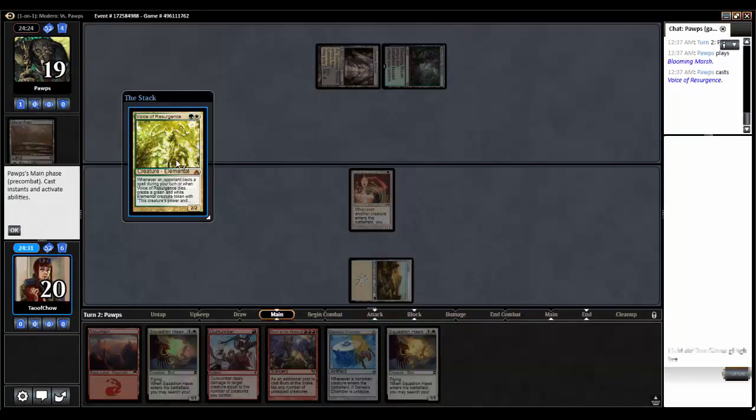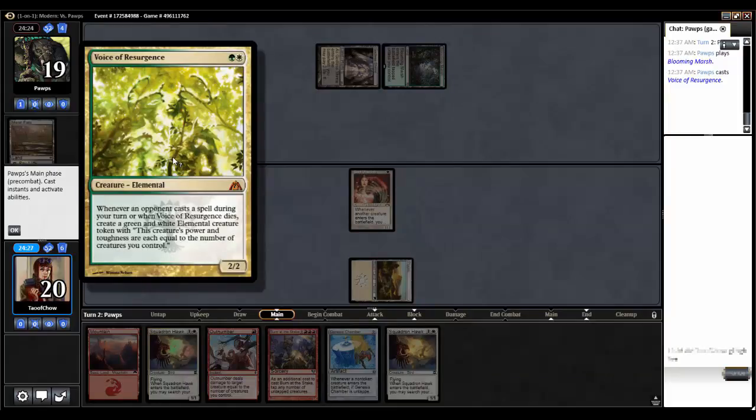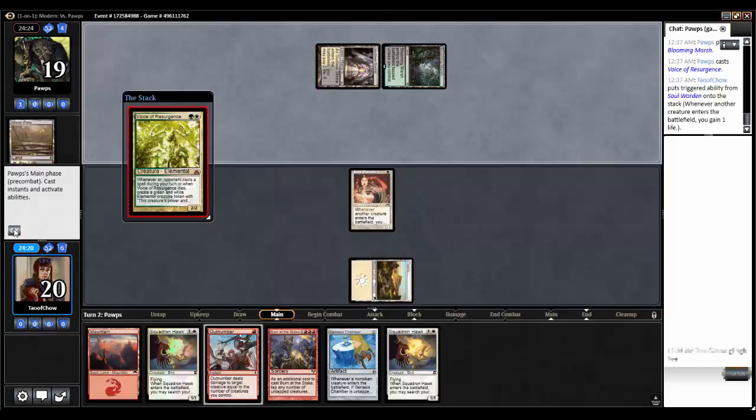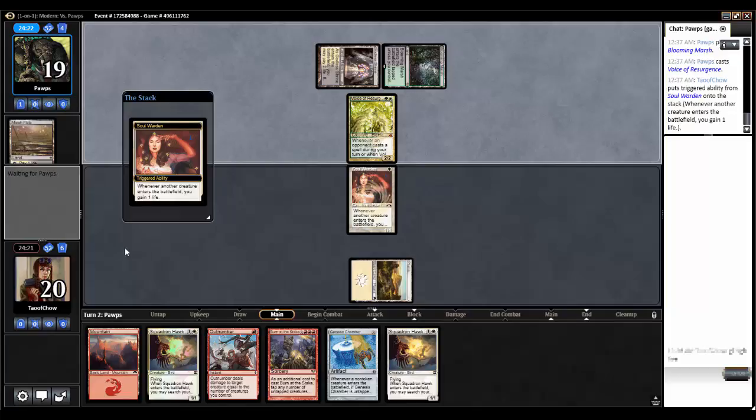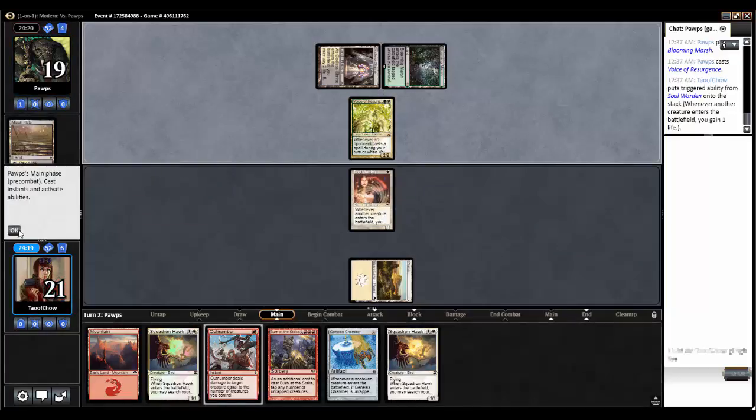I can use those mirrors to eventually cast Voice of Resurgeon, and then use that to cast Burn at the Stake. As long as I don't cast anything on my opponent's turn, that should be all right.